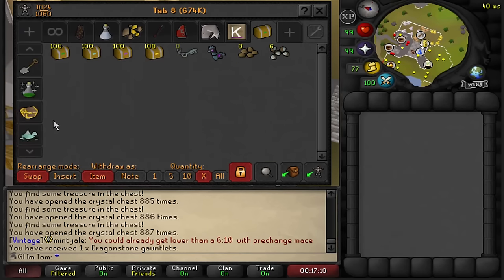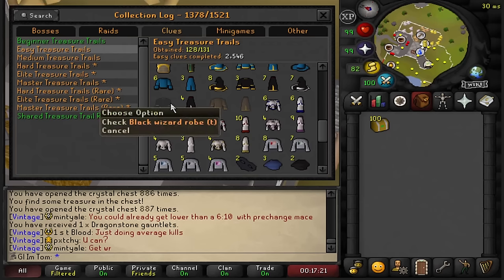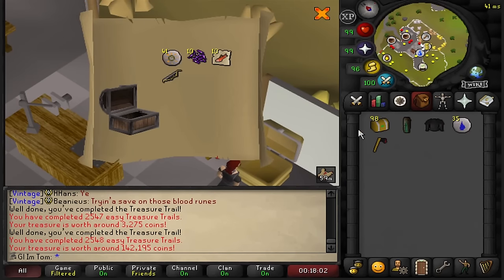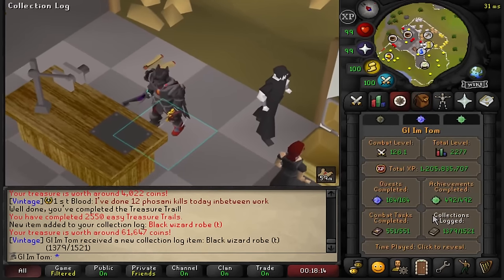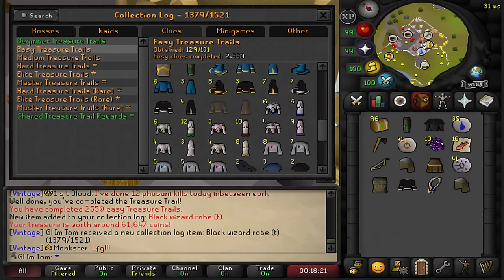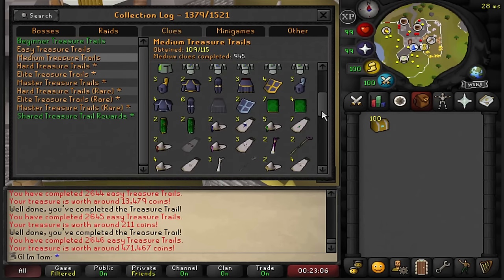Moving on to the easy clues — I'm just missing three items from these, which is I think both Monk robes and the Black Tee top, so one common and then two really rare items, not really expecting much. We actually got the Black Wizard robe — almost instantly! Just missing the monk robes now, which is expected I guess. Moving on to the medium clues — I'm missing quite a lot of common uniques from these, and I think I'm only missing one elegant piece, so it shouldn't take too many more mediums to complete this log.